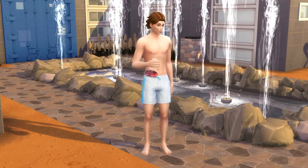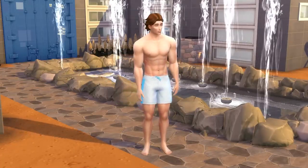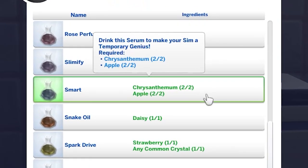Also at level 8 is the ox strength serum, which will see your sim gain a heap of muscle — so essentially they just become a little bit like the Hulk. If the serum is tainted, then they'll gain a 4-hour angry +2 moodlet.